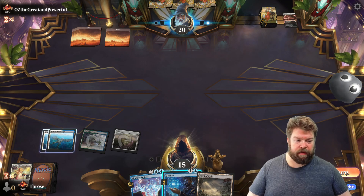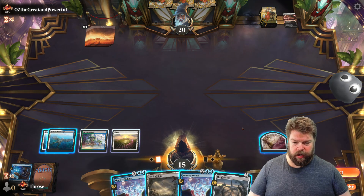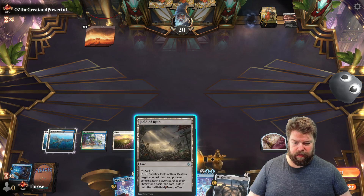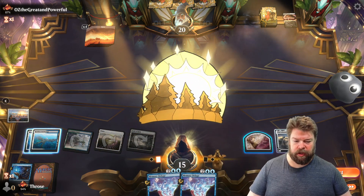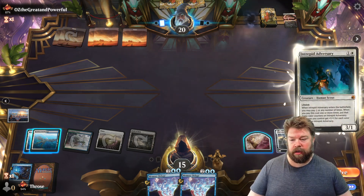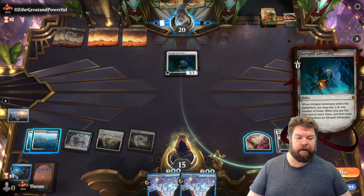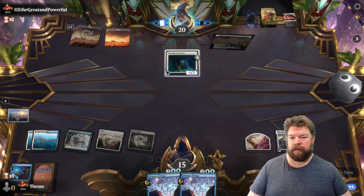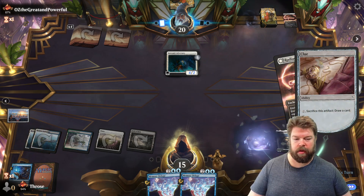We still have the ability to Deduce, which we will — giving us more options to draw. I think we can hold off on the Memory Deluge. We'll play the Field of Ruin and the Celestis, which will give us more options later on. That's ramping us a little bit and giving us some more card draw. We'll make it think we're considering killing it or countering it. He commits to it — we'll just draw a card.